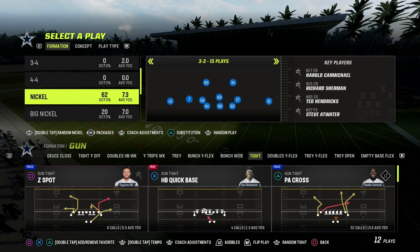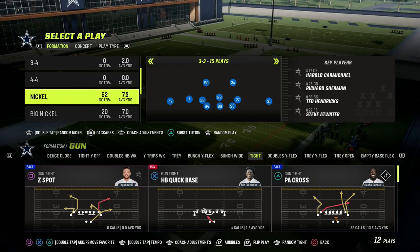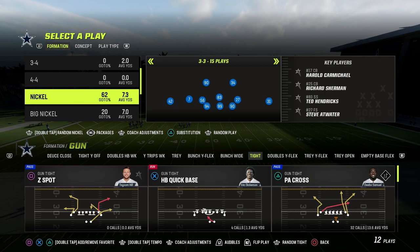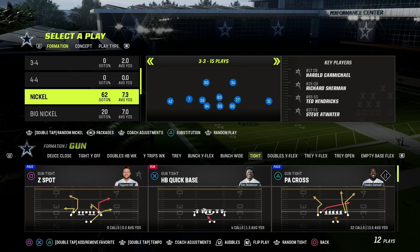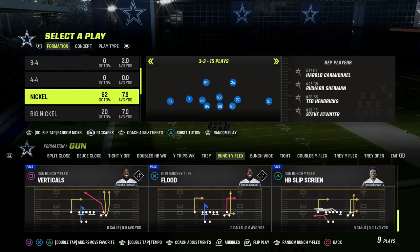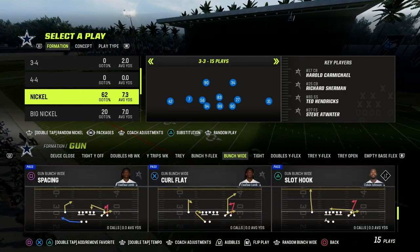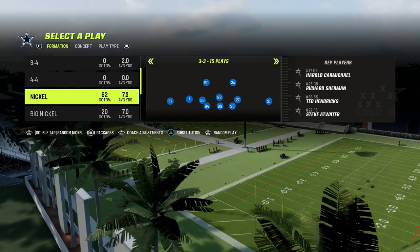It doesn't matter what year of Madden you played — Madden 23, 22, 21, 20, 19 — if you look at any great defense, it's going to have a plan for a blitz threat. Every single play, we want to at least have the threat that we could be sending pressure. That's going to make it so the opponent can't just send five routes out every time. The threat of pressure is really the hallmark of any great defense.